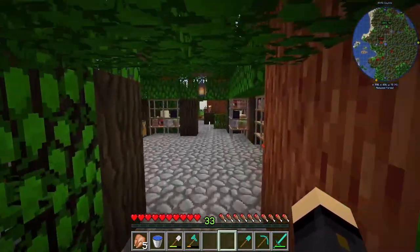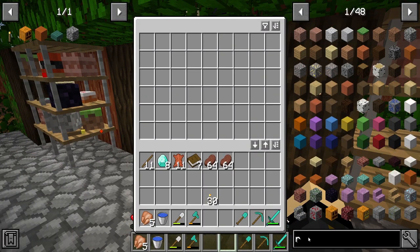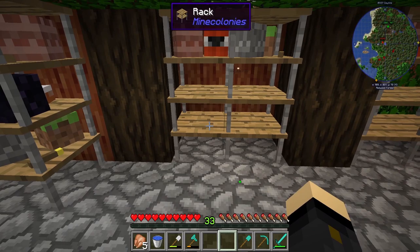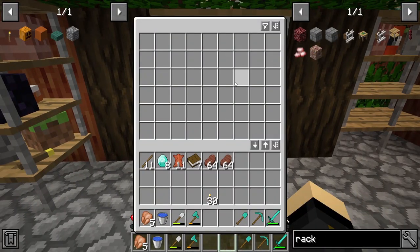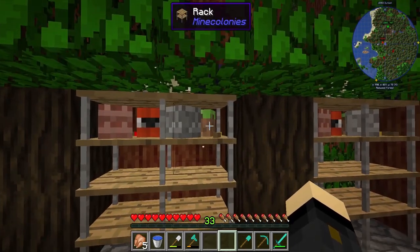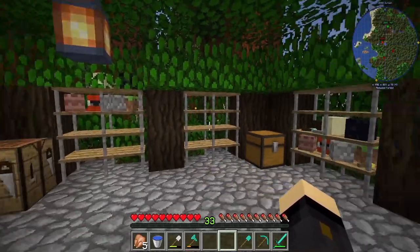Basically we've made a little storage room using things called racks. If I look at racks in JEI I can show you the recipe — not too expensive really. They stack like chests, so this here is like a double chest, and when they have items in them they get this kind of graphic which is kind of cool. I'm trying to keep a foresty sort of theme with the storage room.